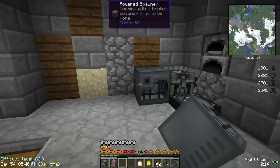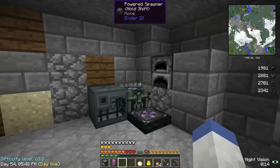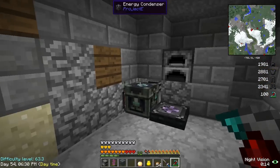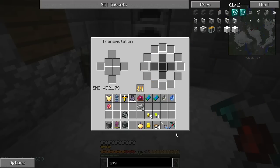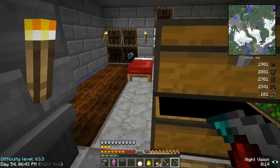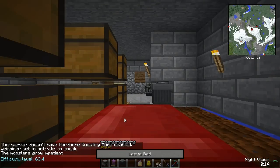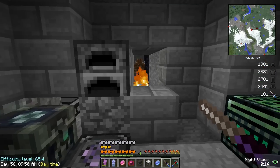I actually need an anvil. I hope it doesn't cost a lot. I don't even have an anvil — wow, I really thought I had one. I'm not gonna craft an anvil; we can literally fly and get one. There's no point in crafting one, it would just be a waste of EMC.